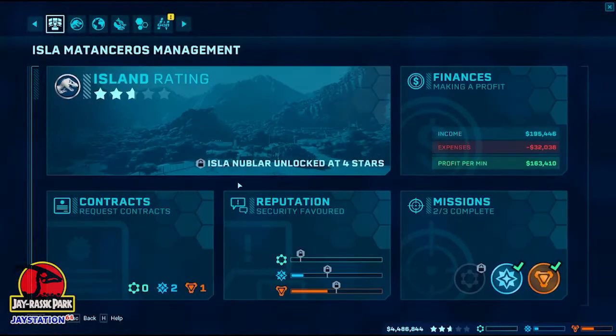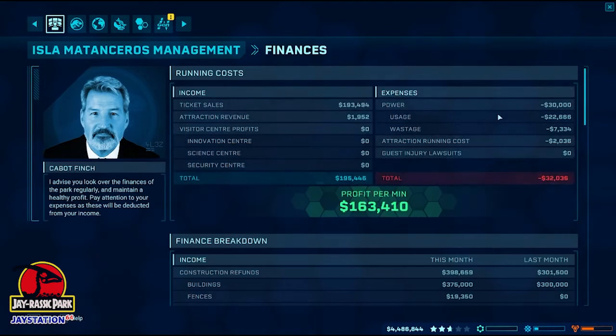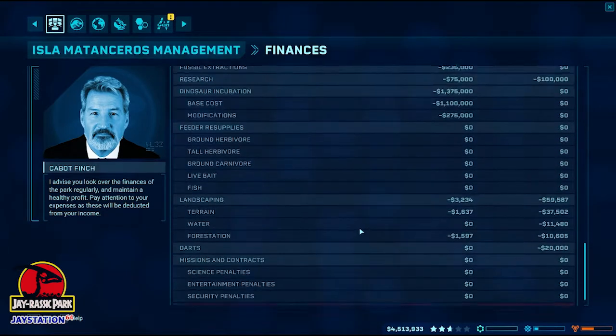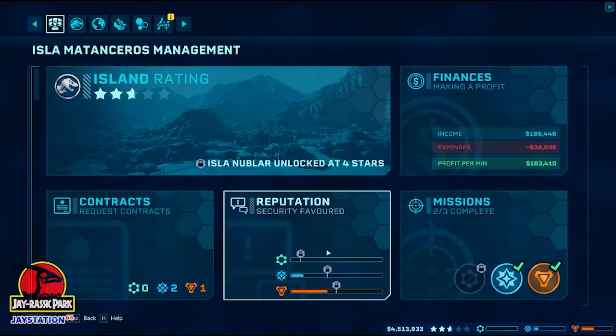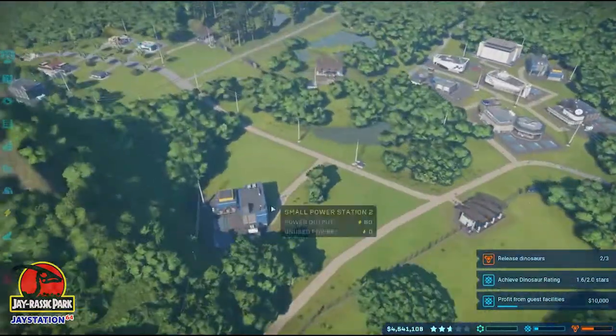Do we have stats on our people in the park? Doesn't look like it — a lot of money stats. I think we've got three contracts on the go, we can't do any more. We are close with George though — if we can get this third dinosaur released, that will hopefully have George satisfied.